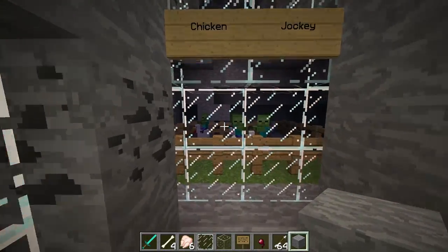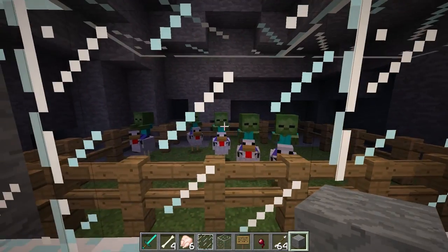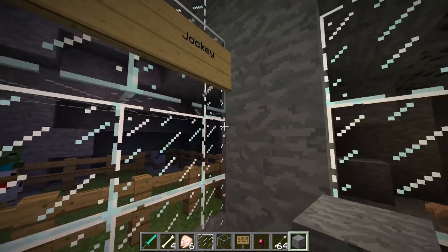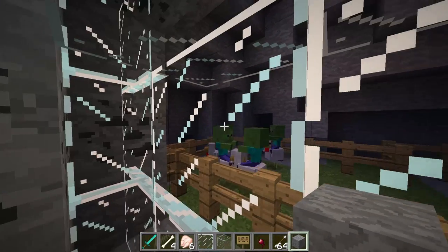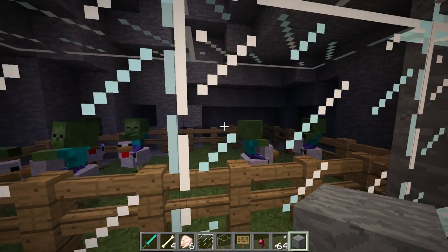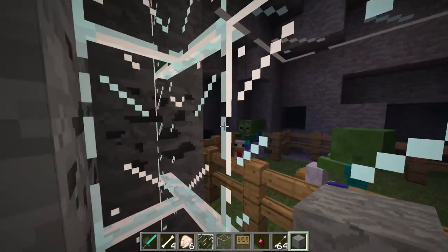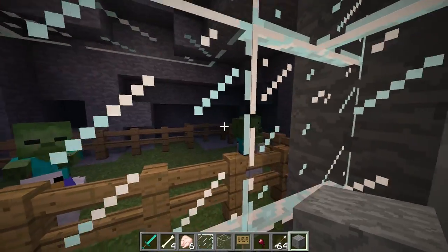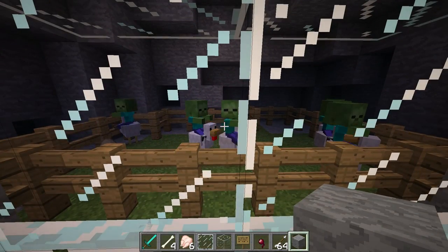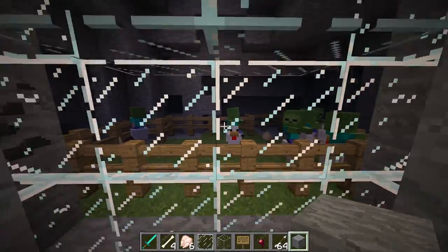Chicken jockeys — this is why I had to re-record this video. I looked on the wiki after I made it and saw a chicken jockey. Apparently it's a little baby zombie riding a chicken — it's hilarious. Look at these guys! They were trying to go after a villager. These guys are hilarious; I did not know they existed. They actually spawn naturally. They go so fast since they're little and they can glide a bit like chickens. I'm so glad they added these into the game.